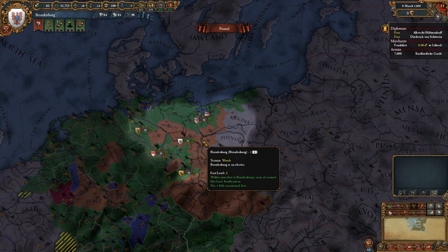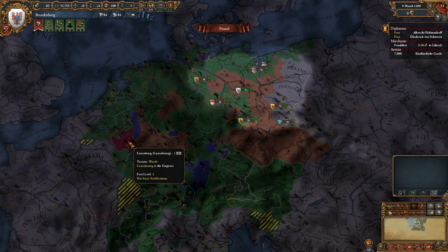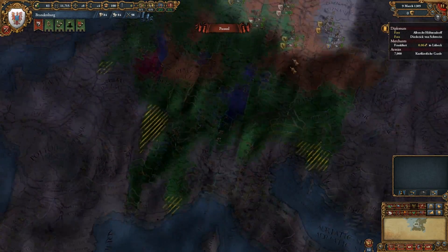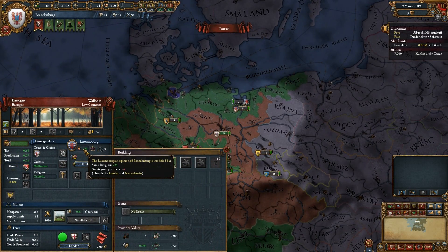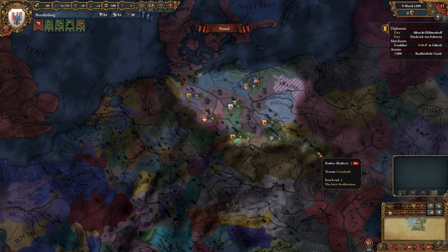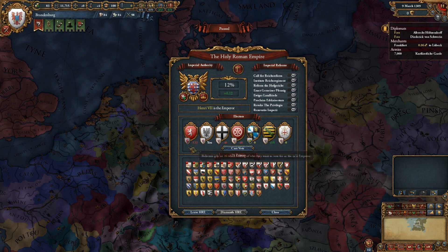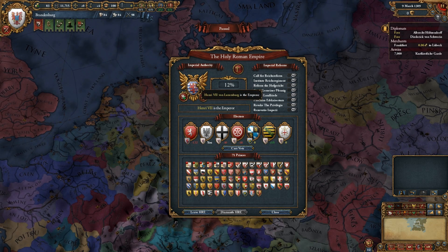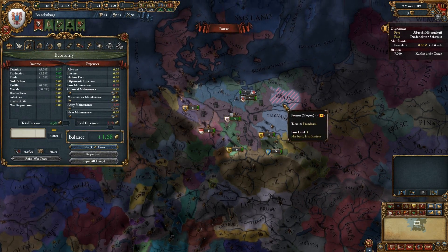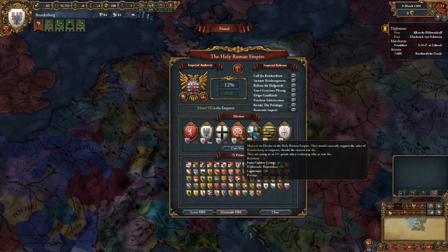We are a prince in the Holy Roman Empire. There are some free cities, and Luxembourg is the Emperor himself. I'm not sure if it's necessary to befriend the Emperor, but for some reason he wants our provinces. We appear to have a good chance at becoming Emperor at the next election — the current Emperor is only 34, so not that old.